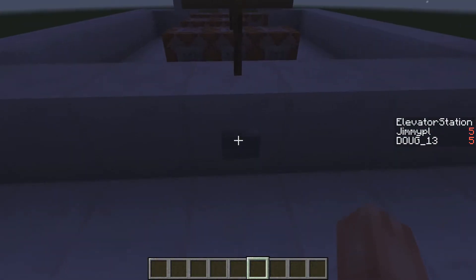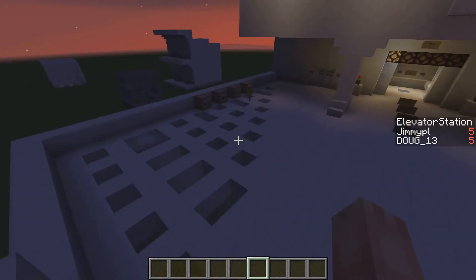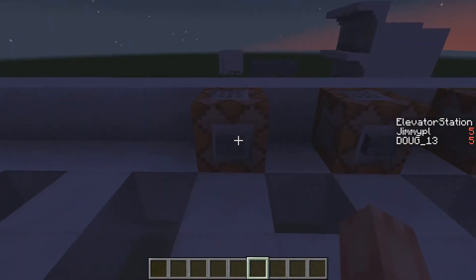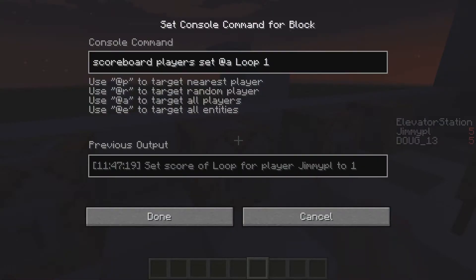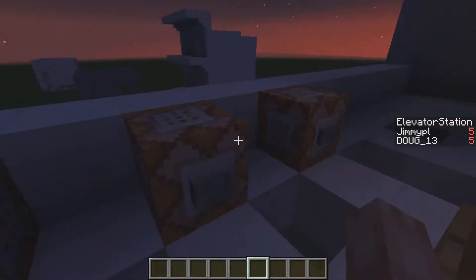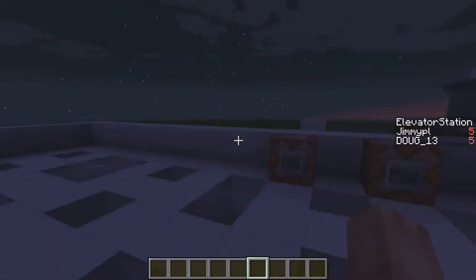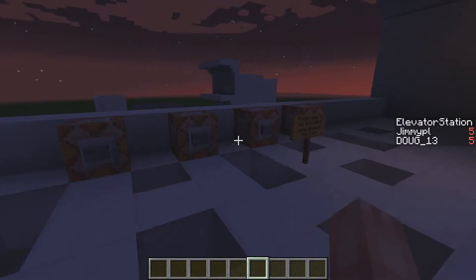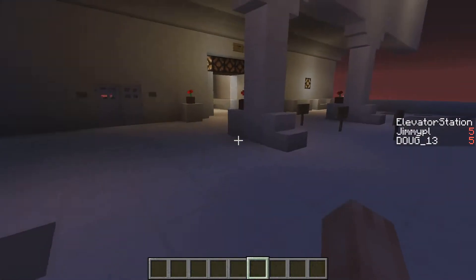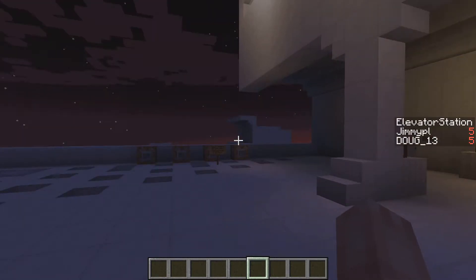So as usual, you have to press this button here to create a bunch of objectives or scoreboard information. This will add you to a team, and this will set those certain scoreboards. They need to be done in that order — that one first, and then these. They don't have to be done in a certain order. This here should just explain exactly what we've just done.